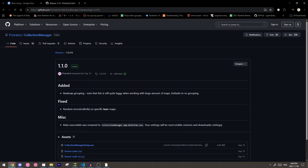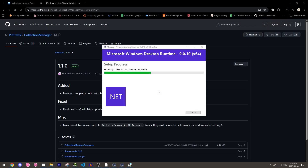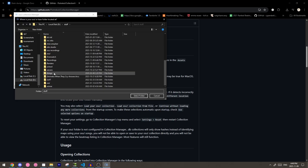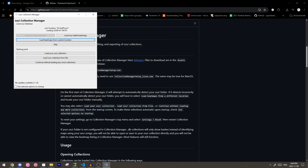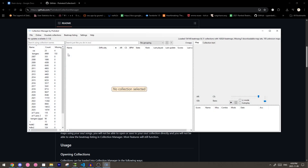First, you'll have to install osu collection manager, which is pretty straightforward, so I'll fast forward this bit. When you first open it, usually it'll find your osu folder automatically, but sometimes you'll need to copy and paste the directory by clicking the load beatmap from custom location button. Then clicking load your osu collections will bring up the main window.